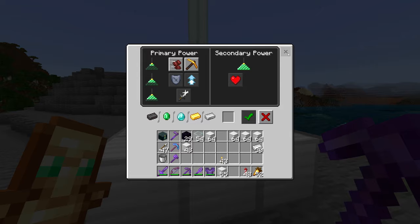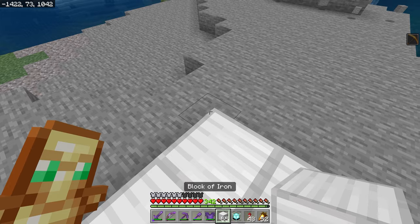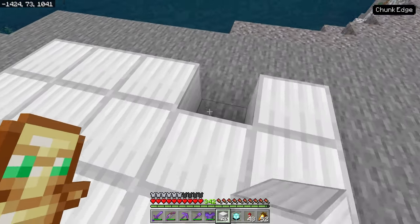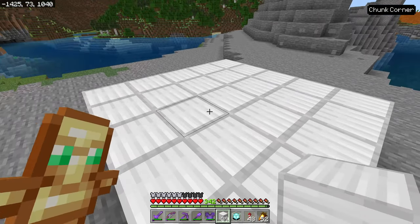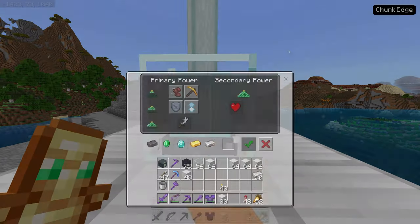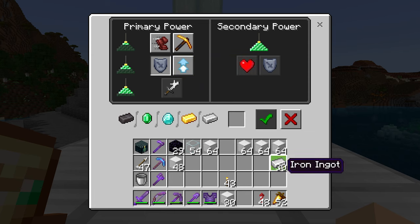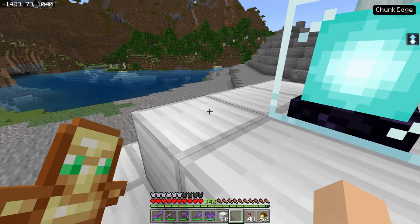If we want to move up in tier, we can increase to a five-by-five base. You can use any blocks in combination — they don't all have to be the same block. With the five-by-five base, we fill in a three-by-three on top, place our beacon back down, and now we have the next tier available: Resistance, which makes us take less damage, and Jump Boost, which allows us to jump higher.